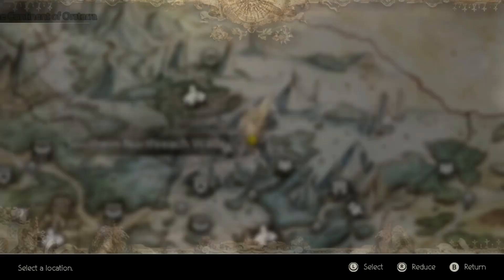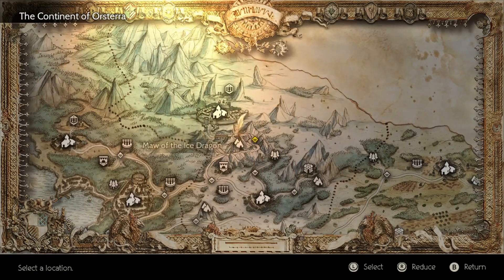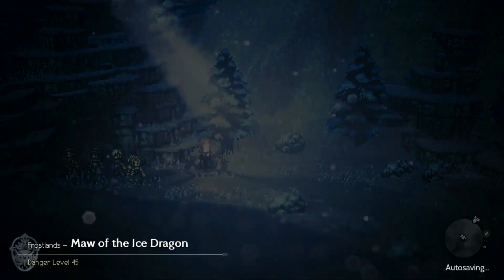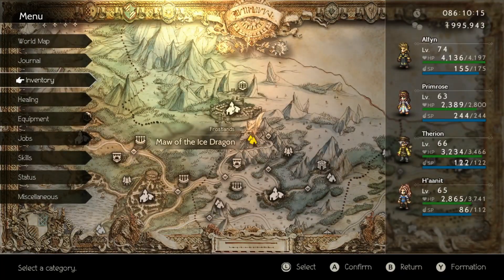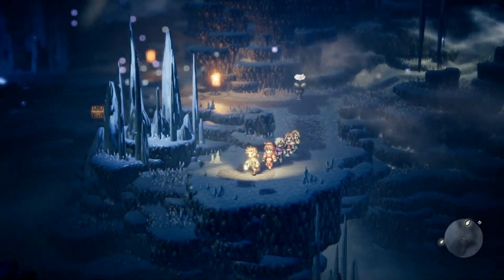We are back in Octopath Traveler. We're going into the Maw of the Ice Dragon, found in the Southern Northreach Wilds at the base of the mountain. There is a boss in this one - putting out the disclaimer now: if you're trying to follow along, this will be an easy one. It will be if you're like 20 levels over the recommendation like I am, but that's more of an exception.